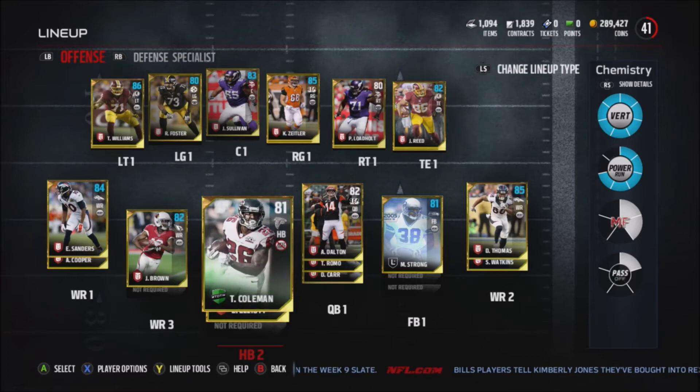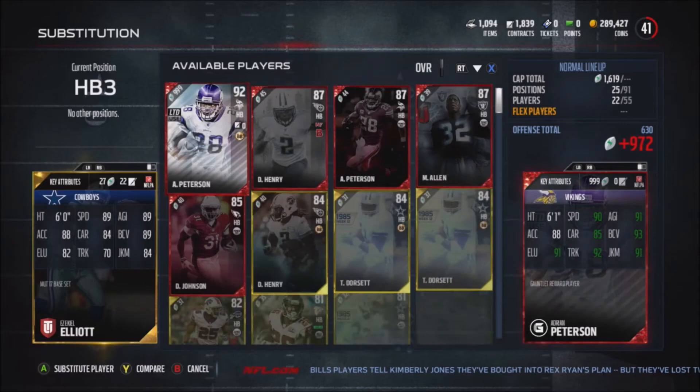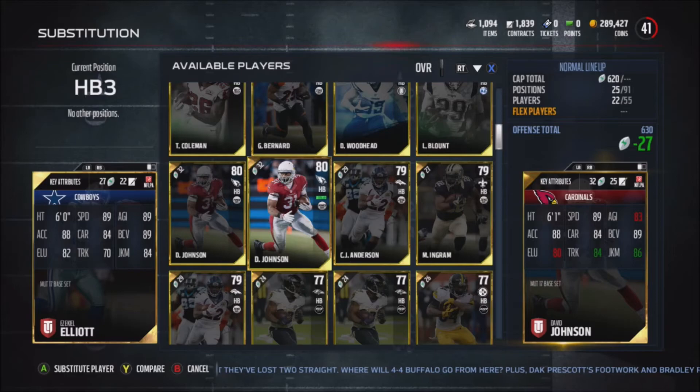The three running backs together aren't even worth 5k, so just pick up all three. David Johnson first, then Coleman, then Ezekiel Elliott just in case anyone gets tired. Elliott has the same speed as Johnson, better agility, but David Johnson has the trucking advantage. They have the same carrying and very similar ball carrier vision. David Johnson definitely has the edge but they're very similar backs.